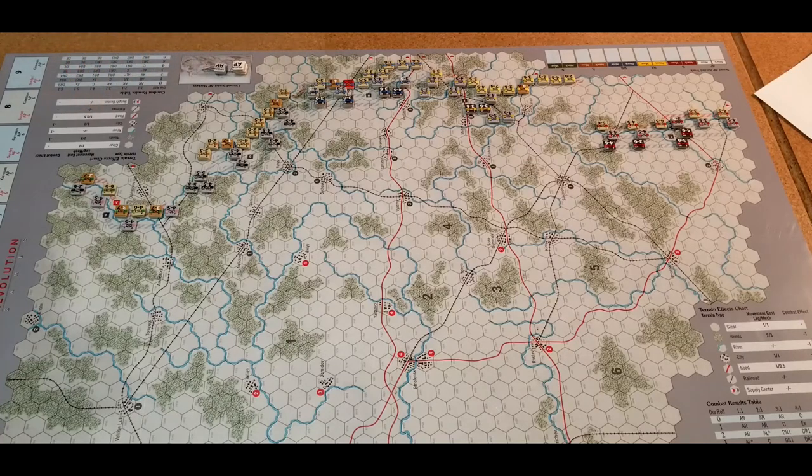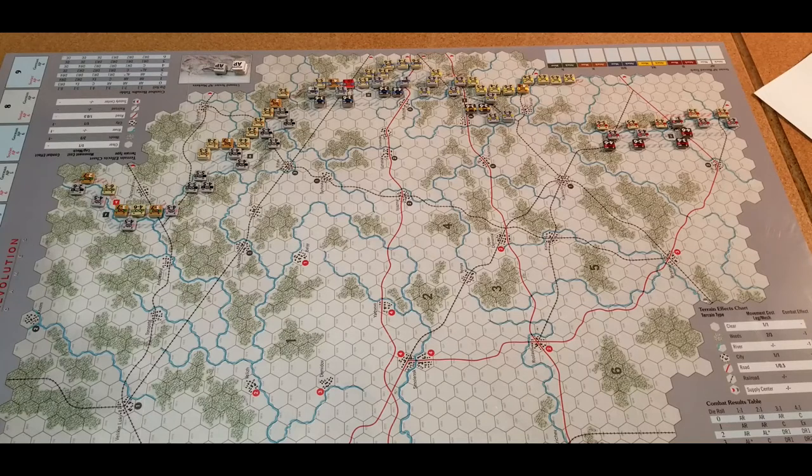The designer's notes say that the Russians need to move fast. The Russians can stack two and the Germans can stack three in a hex. From what I gather, this is the Soviet winter counteroffensive of 1942 — after the Germans failed to take Moscow in their offensive. So we're going to take a crack at this and see how it goes. The Russians will be the first player.